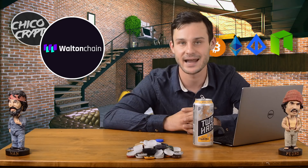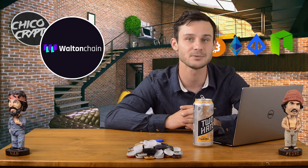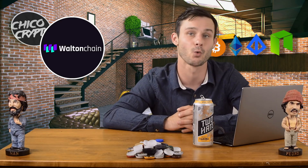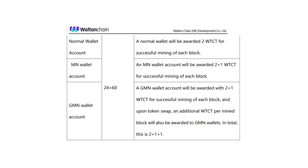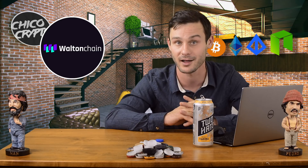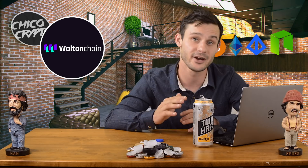Walton has a Guardian Masternode status, given to people who held 5,000 Walton before the snapshot taken on April 8th. Currently, if you have a mining rig, you can set up your Walton wallet and begin mining. Here is a breakdown of rewards: a normal wallet account is awarded 2 WTCT for the successful mining of a block. A Masternode account holding 5,000 or more Walton coin after the April 8th snapshot earns 2 plus 1 WTCT per block. A Guardian Masternode wallet also earns 2 plus 1 WTCT per block, and upon the token swap, an additional WTCT will be awarded per mined block. If you have your Guardian Masternode status confirmed on the Ethereum address through the snapshot, you will need to create a Walton wallet to be confirmed as Guardian status to be eligible for those rewards.